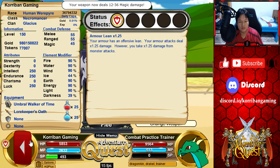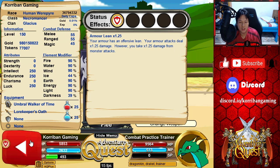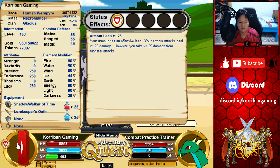The Umbral Walker of Time is a fully offensive armor — 55, 55, 45 MRM, pretty standard. It is strong against darkness at around 39%, with ice as the secondary resist at 44%, and everything else at 90%. So you can defend well against darkness with this armor, and a little bit against ice, though that's usually not recommended. The resistances are essentially the same as the original Shadow Walker of Time — just cosmetic differences.